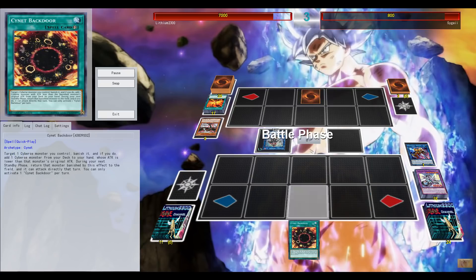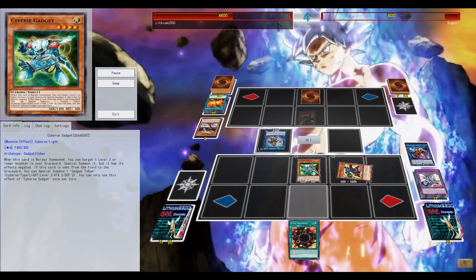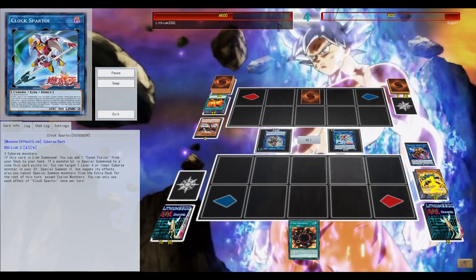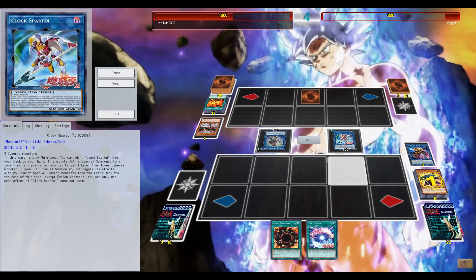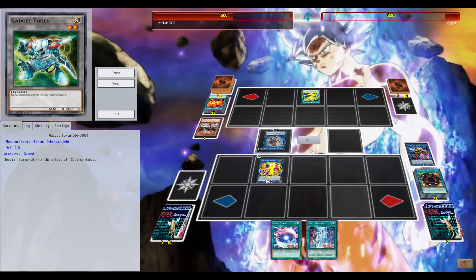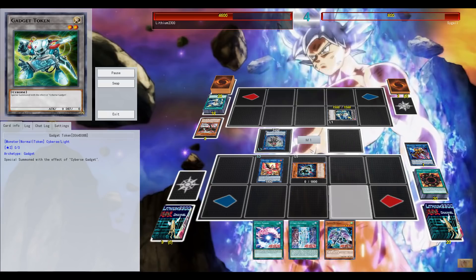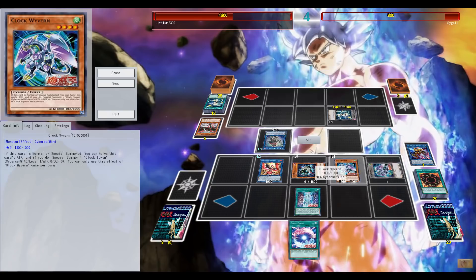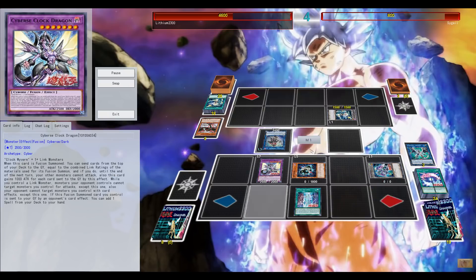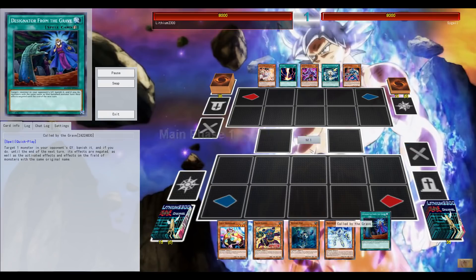The cool thing is that as soon as Cybers Clock Dragon is destroyed by your opponent, you can search any spell card from your deck to your hand. I was running two Cynet Fusions at this point. What I like about the new Cybers cards is that from one card you can pretty much stage a comeback — getting those draws, those searches, and keep upgrading your link plays. That's much easier with this archetype.